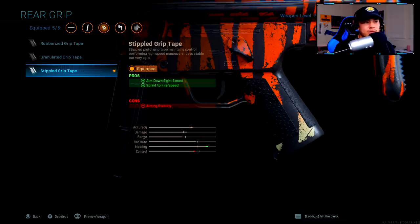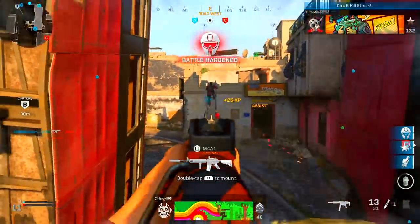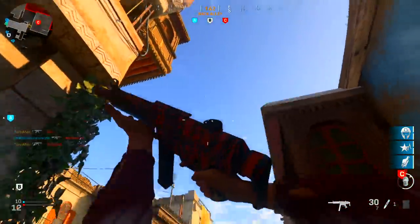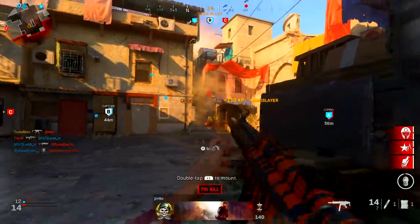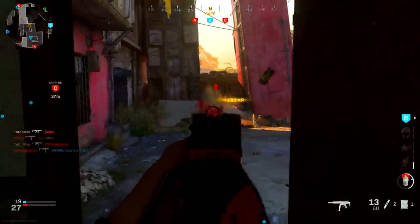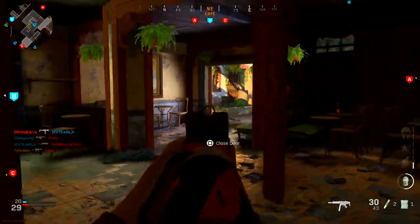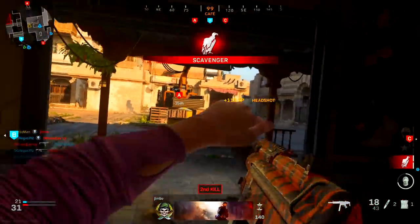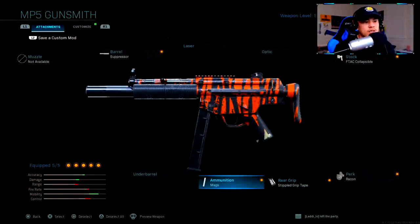For the rear grip, the Stippled Grip Tape is definitely a crutch attachment. It increases your aim down sight speed as well as your sprint-to-fire speed. How many of us have gotten into engagements and died first? Once you put this on, you'll notice a big difference and win those gunfights a lot more frequently. It's especially important for aggressive players — if you see a random camper in a corner, you want to turn on them quickly and have the upper hand.